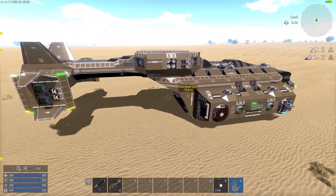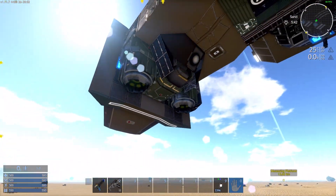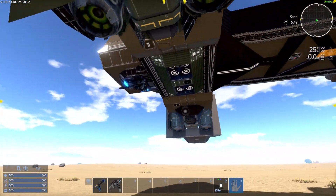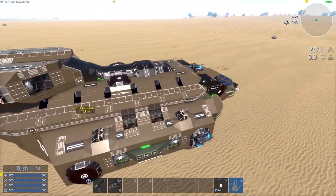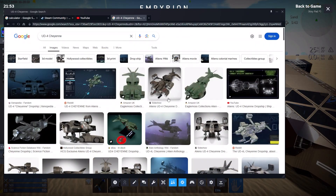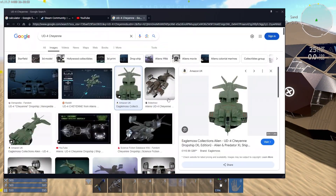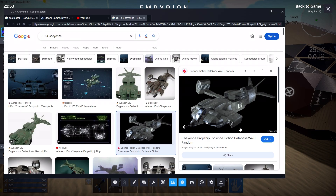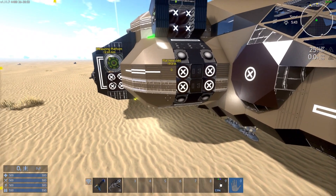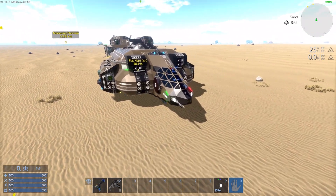One of the liberties I had to take with the design is the tail arrangement at the back, in order to get some vertical thrusters down here and also some lateral thrusters for yaw and sideways movement. The actual Cheyenne, when the rocket pods are closed, has that shape reminiscent of the rocket pods when not deployed. I've decided the rockets shouldn't be there — it should be other engines.